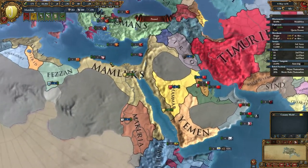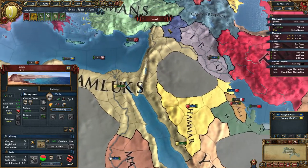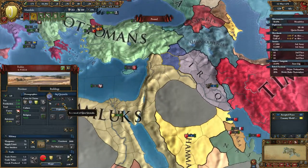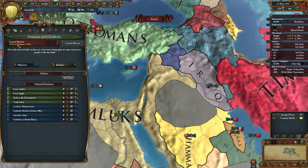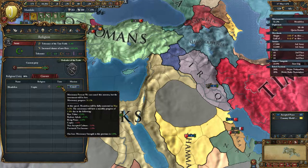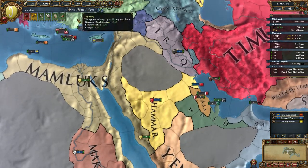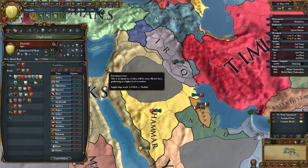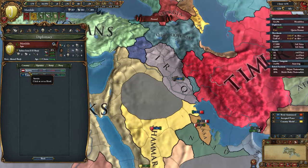Now what to do? We can fabricate on one — Tunis, Akkinyolu. What's my mission? I forgot my mission. Achieve religious unity — it should be done in about two years. Venice no longer considers us a rival — okay, thank you Venice. And now we need a new rival.